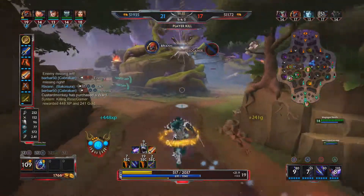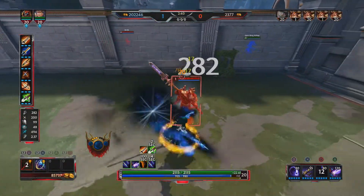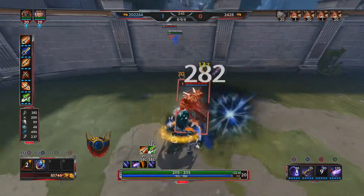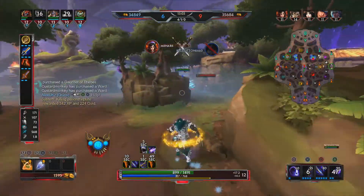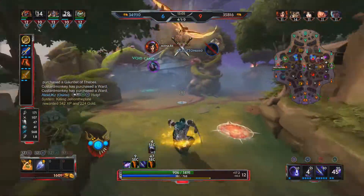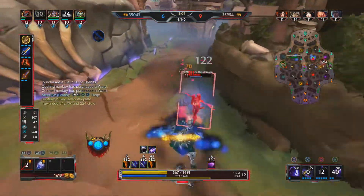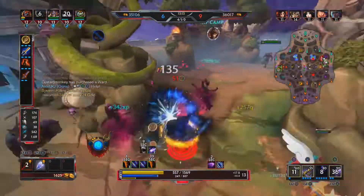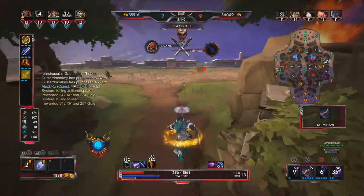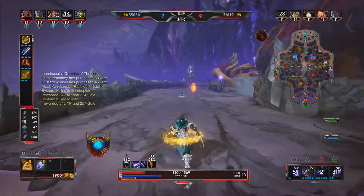Bakasura's third ability is Butcher Blades. This ability has 2 parts. Passively, Bakasura gains physical power up to 30 at max rank. And when this ability is activated, he gains additional true damage on each strike for the duration. This is your main damage ability, the ability you level at level 3 and focus on maxing first. Your entire late game revolves around this ability. As it is duration based and not focused on the number of autos, it is important to max your attack speed to land as many autos as possible in the 6 seconds this stim is active.